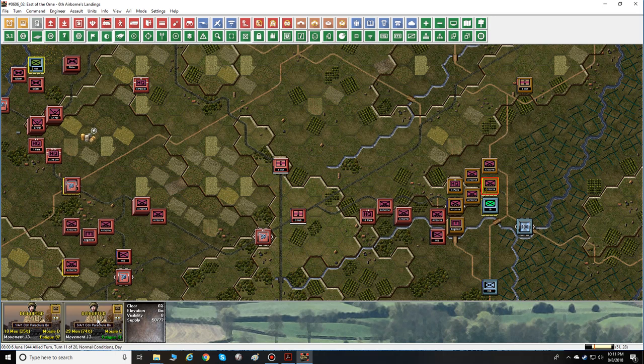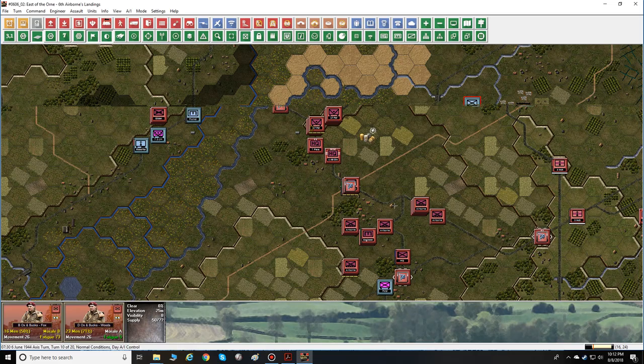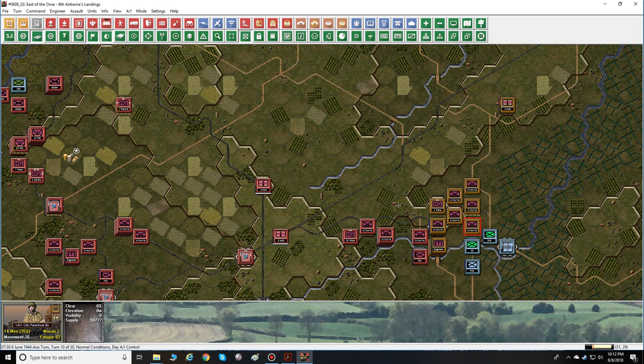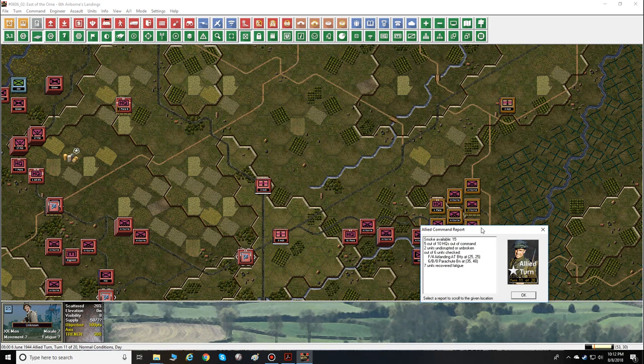This episode we talk about units that are disrupted and how to get those units to rally and get back in the fight as quickly and easily as possible. At the beginning of our turn, I'm going to open this again — we're at the end of turn 10 — and we're going to have the computer process it so we can get our command report and talk about everything that's happening here.